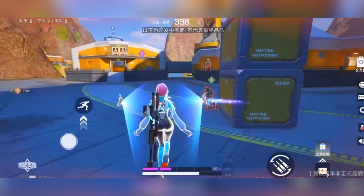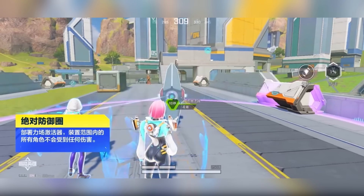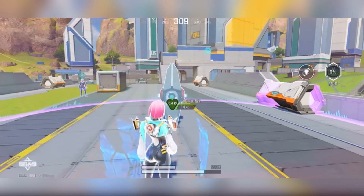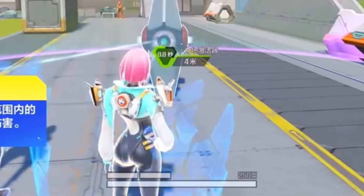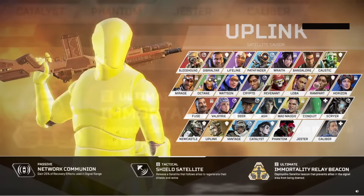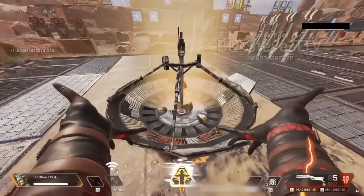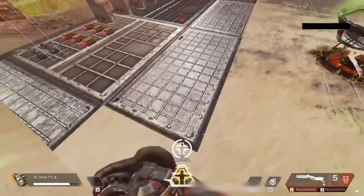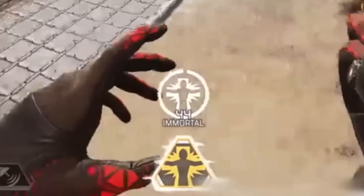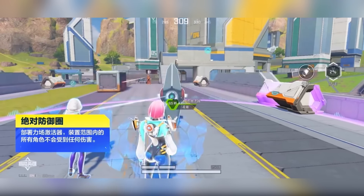The ultimate deploys a circular force field where all characters inside take no damage — making you invincible while inside it. However, the force field can be destroyed if you shoot the drone in its center. This actually reminds me of Uplink's ultimate. Uplink is an unreleased Apex legend whose ultimate was an invulnerability beacon — if you were inside it, you couldn't get knocked. It seems like High Energy Heroes used that unreleased ability in their own game, giving us a small taste of what Uplink could have been like.